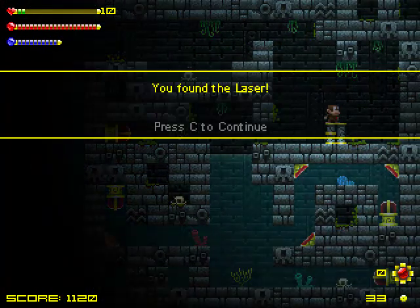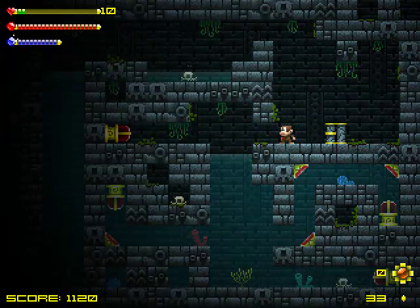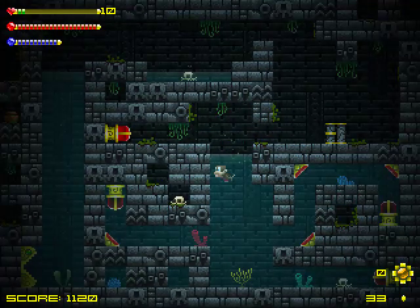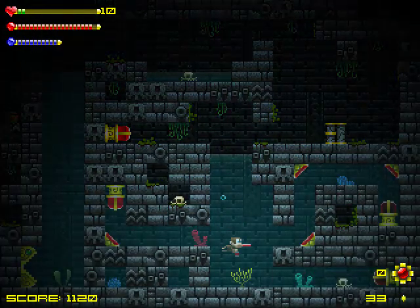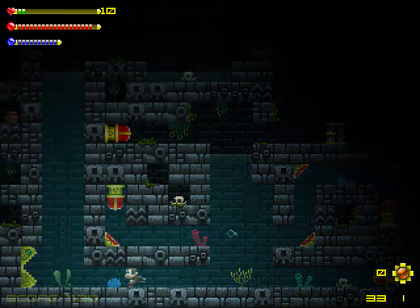And here's another weapon — the laser, which is fairly powerful and it's got some unique abilities. The main one being that it switches on these light beacons to open up pathways, just like that.